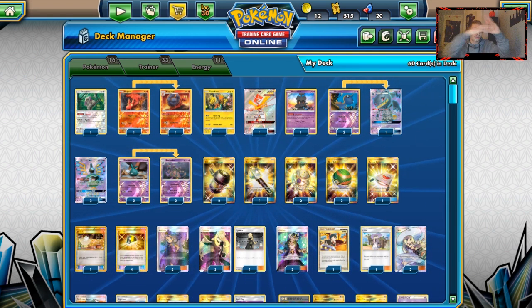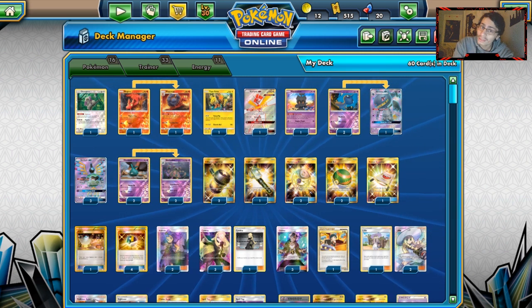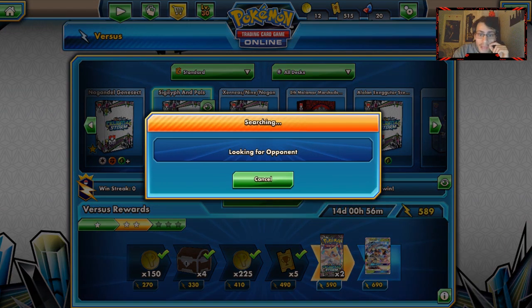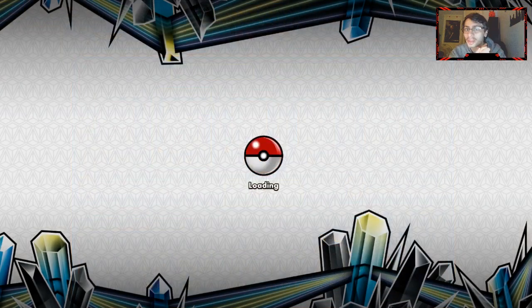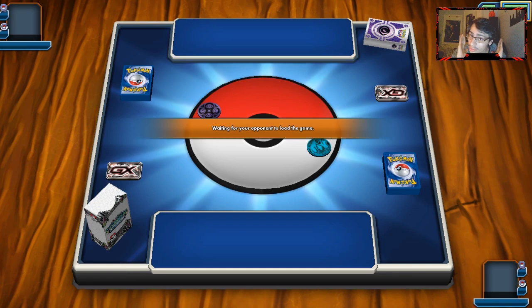That is the Sigilyph disruption deck — I don't really know what to call it, let's just call it 'Sigilyph and Pals.' We're gonna try it out here on PTCGO. Let's do the deck in action. We're literally one KO off from getting two Celestial Storm packs, but it's good to know there are a lot of non-GX decks out there, which is one of the issues Sigilyph faces. When we get to a better format with more GXs, Sigilyph really succeeds.